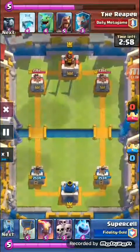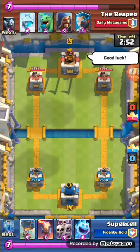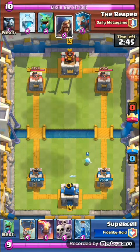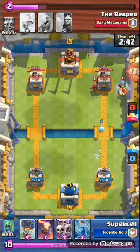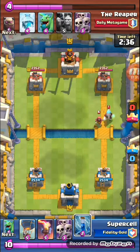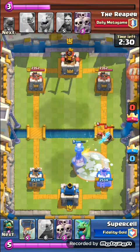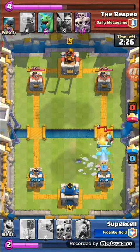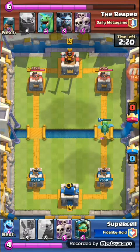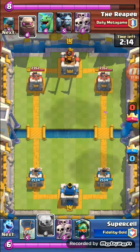The first one was against the Reaper from Daily Metagame. He told me good luck. I started off with the ice spirit. He had a level 6 wizard and ice wizard. I zapped that. He was about to take loads of tower damage, but I didn't. I apologize for just getting lower level opponents.